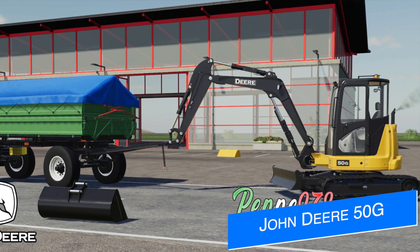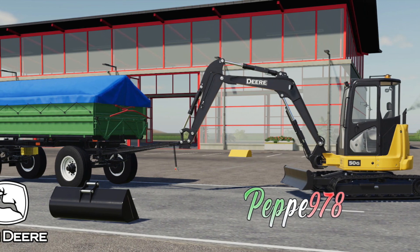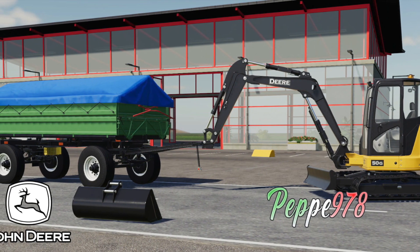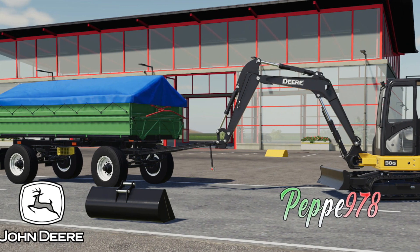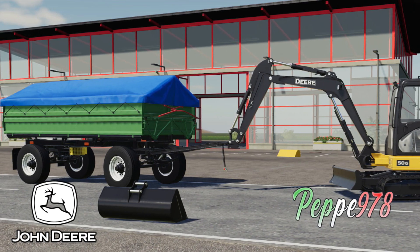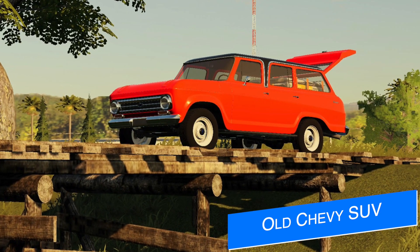We start with FA978 and their John Deere 50G mini excavator. A lot of you have been asking about it — he says work is progressing very nicely and it will be soon before he sends it off for testing on all platforms. You can see the bucket detached and the 50G pulling a trailer, which is pretty cool. This is going to give the mini excavator a new function and make it more versatile around your farm.